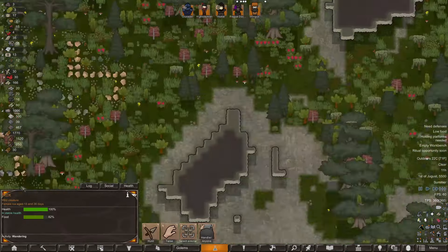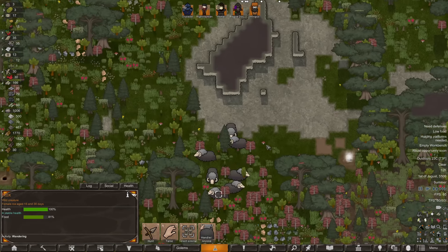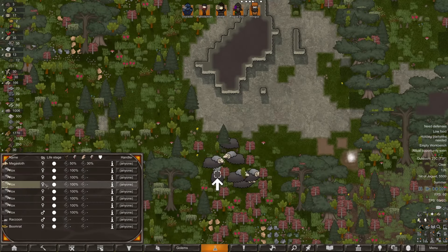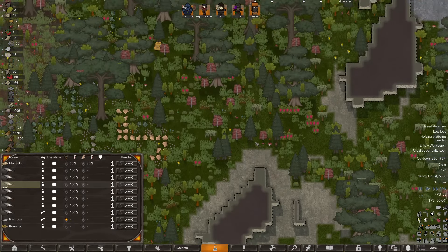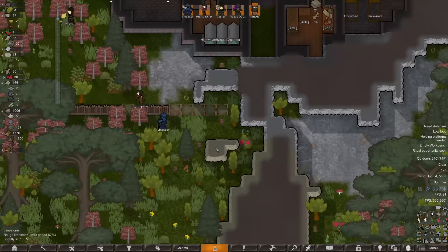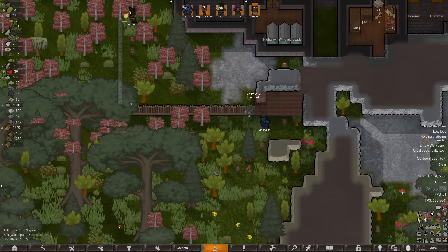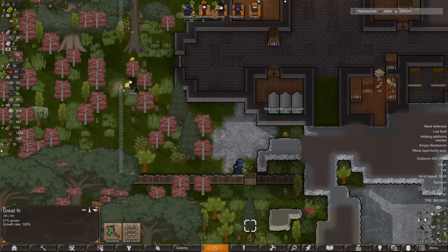Okay, they're not invisible anymore — we've done it. I don't know how I did it but I did. They also attack so we probably shouldn't hunt them — just get the raccoon instead. It's not very savvy to hunt raccoons but we're doing what we gotta do.